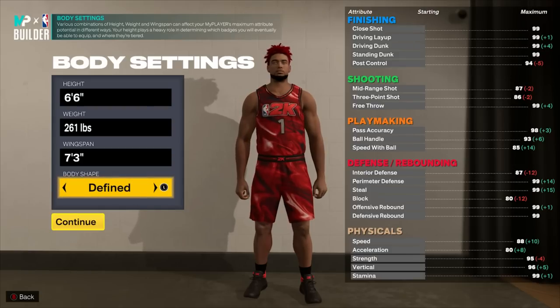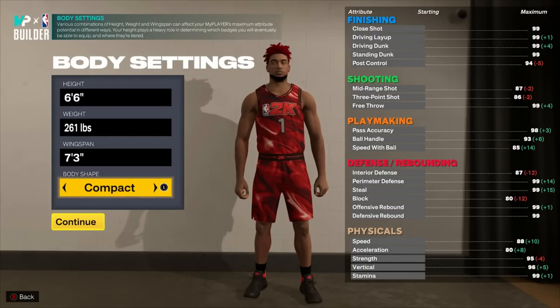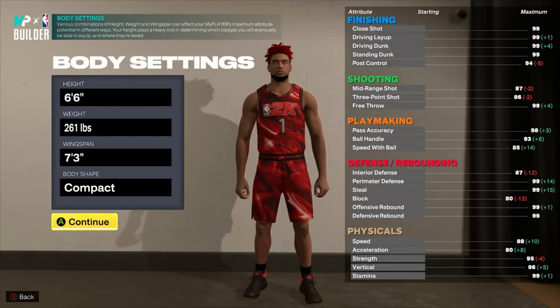Body shape doesn't matter too much. I'm going compact. So we're at 6'6", 261 pounds — almost max weight — and max wingspan, and we move on to the next step.